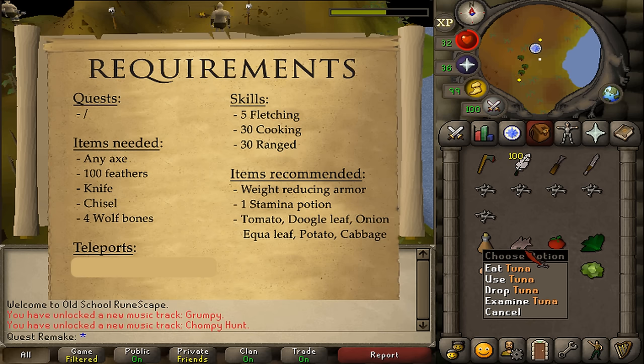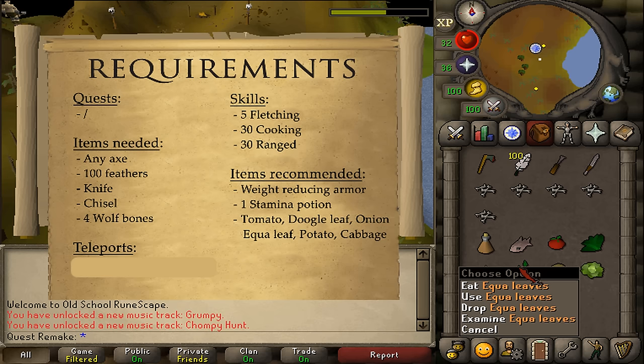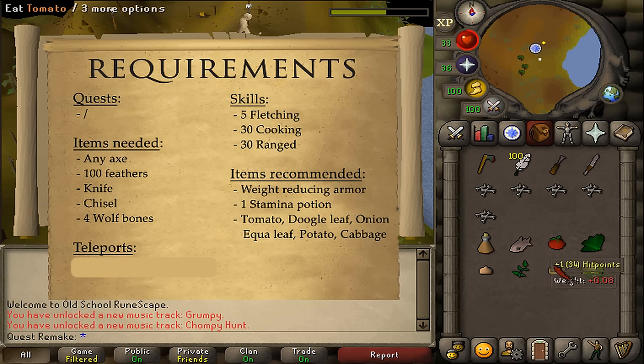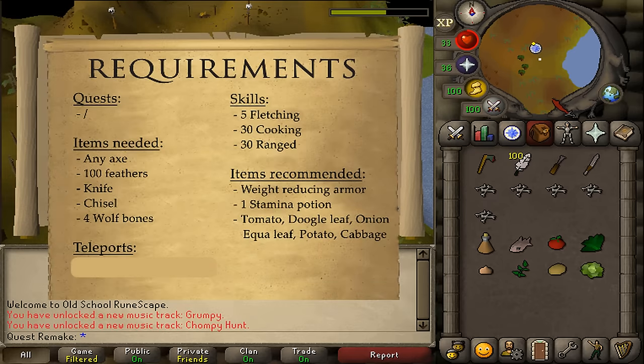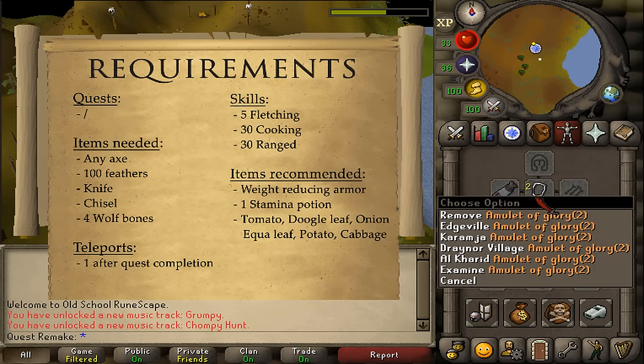Recommended items are weight-reducing armor and about 1 stamina potion. Because we'll need to pass level 53 ogres and level 64 wolves, bring along some food. Also recommended to speed up the quest: a tomato, dougal leaves, onion, ikwa leaves, potato, and a cabbage. These 6 items can be bought from the Grand Exchange or found near the quest start. As for teleports, none are needed during the quest, just one after it's completed.